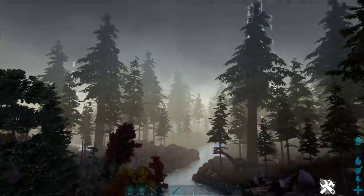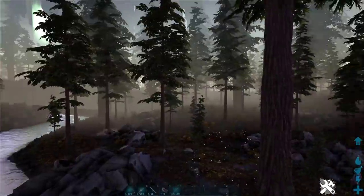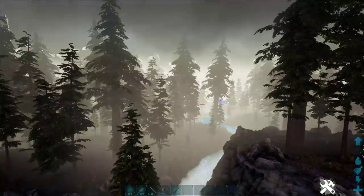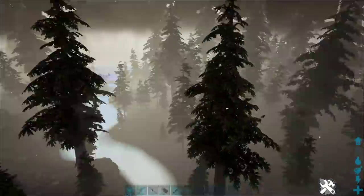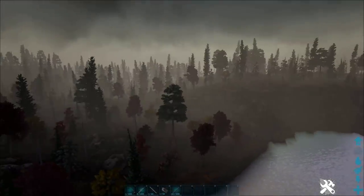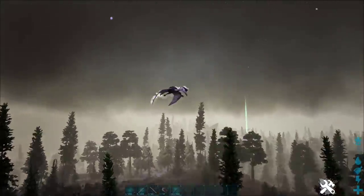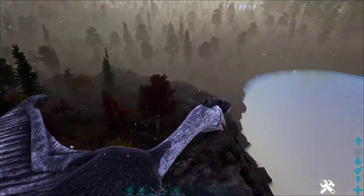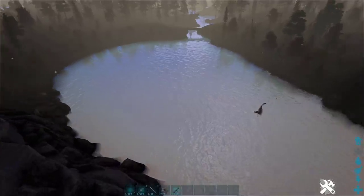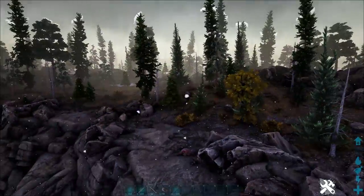They've actually added in a redwood biome — I didn't even realize that was in here. There is now a redwood biome in Glacius, and there's a green obelisk over here. This is a lot of new stuff since I last played it. As we get further this way, we're starting to get into a snowy part of the biome. There's a quetz over here — they also have a snow argy as one of the creatures.